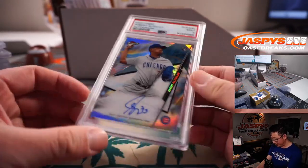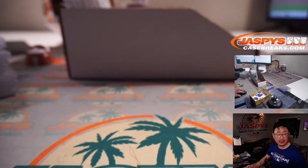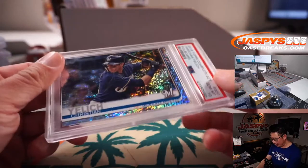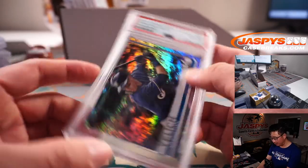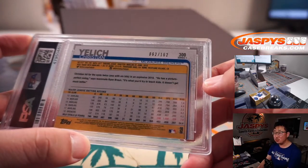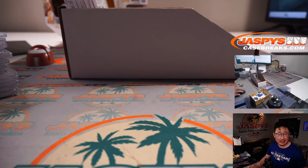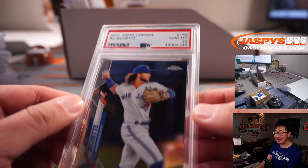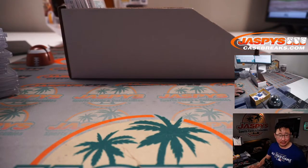More baseball — Albert Almora, PSA 9 from 2020 Finest Baseball, rookie auto for the Cubbies. That's Rosario with the Chicago Cubs. Next is Christian Yelich, PSA 10 from 2019 Topps Complete Baseball, foil board, out of 162 — Brew Crew. That's going to go to PJ and the Brewers. Next, Bo Bichette, PSA 10 from 2020 Topps Chrome Baseball. Rookie Bo Bichette — another Blue Jay, third Blue Jay going to Howard.